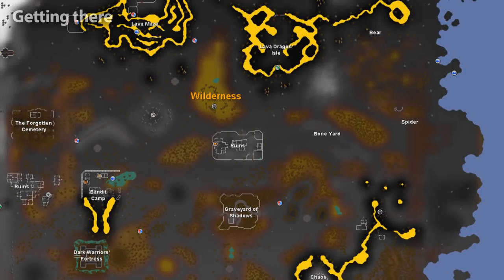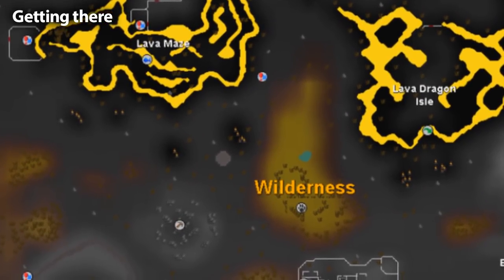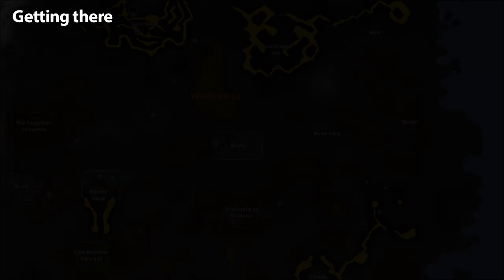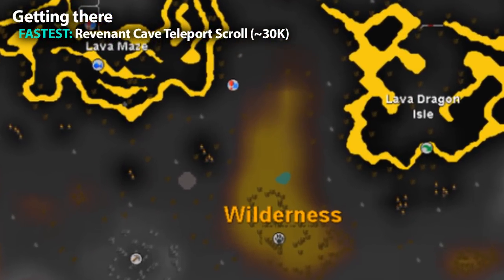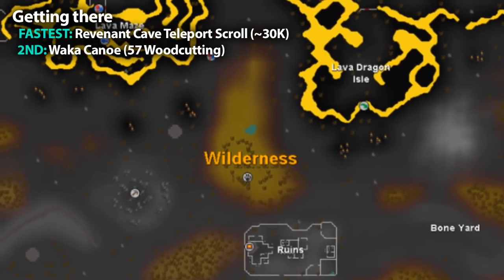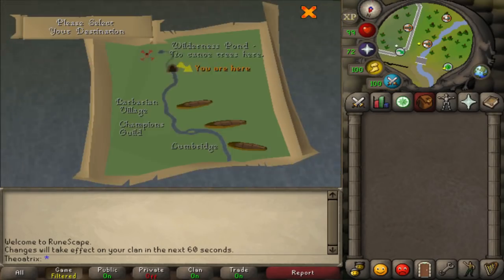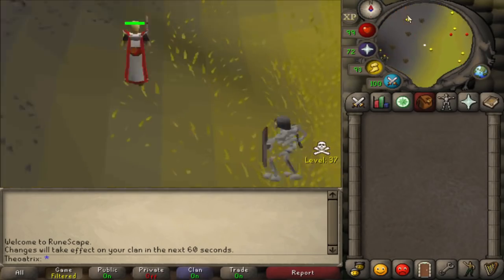In terms of getting to the Revenants, there are two entrances to the Forinthry dungeon. The Revenants are located closer to the level 40 Wilderness entrance, but can still be accessed from the level 17 entrance. The fastest way to the Revenants is to use a Revenant Cave teleport, which takes you directly north of the entrance of the high-level cave. The second fastest way is to make a Wacker Canoe with 57 woodcutting and sail all the way into the Wilderness, taking you really close to the Deep Wilderness entrance.